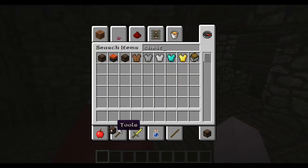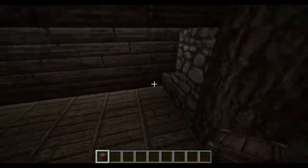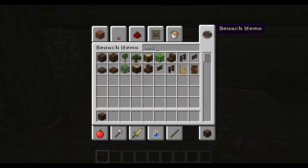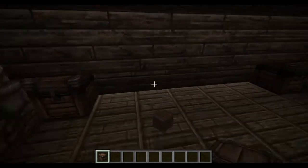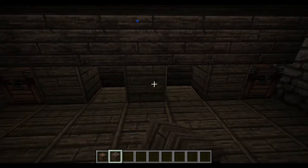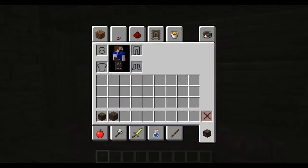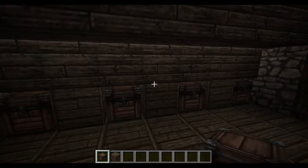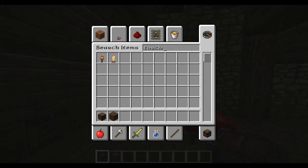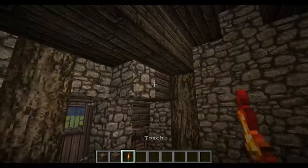We can also have some storage up here and on the other side. We can also get wood just to separate the chests out so you can open these because of the stairs above. Now we can get some bookshelves here, and some torches up here.